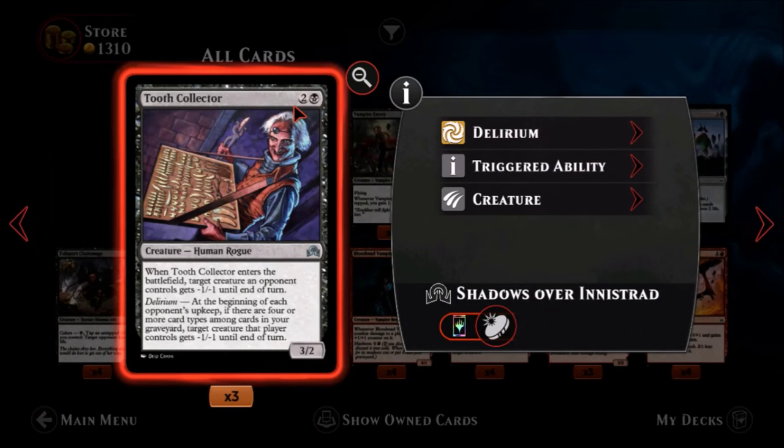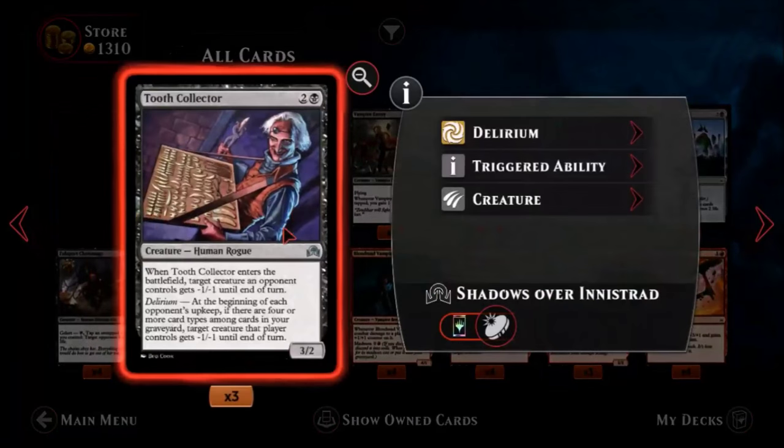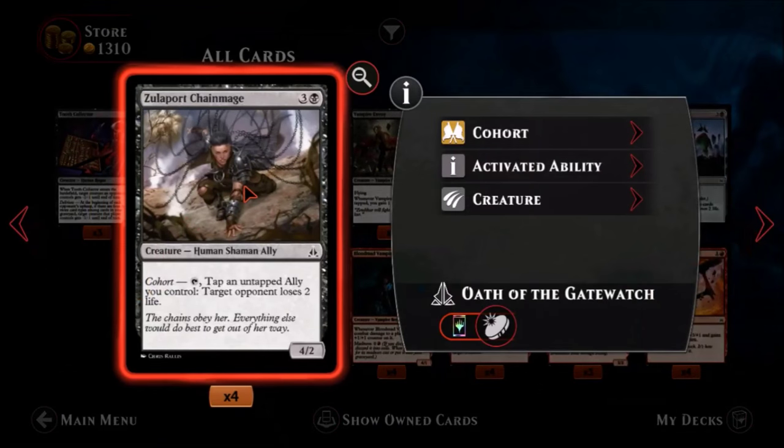Tooth Collector — one black, two colors, an uncommon human rogue. It's a three-two. When Tooth Collector enters the battlefield, target creature an opponent controls gets minus one minus one until end of turn. And it has delirium: at the beginning of each opponent's upkeep, if there are four or more card types among cards in your graveyard, target creature that player controls gets minus one minus one until end of turn. When he comes into play he pulls out a tooth, then keeps pulling one out every turn if you have delirium. In a delirium deck it could be useful, but it probably requires a deck built around it. It could be fun but not a game-changing card.